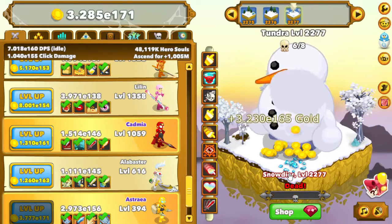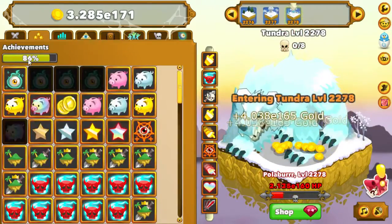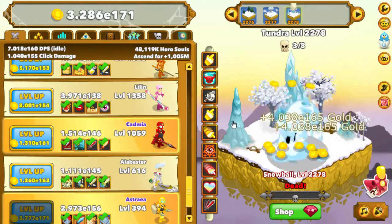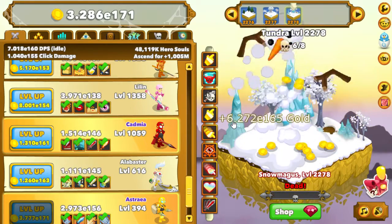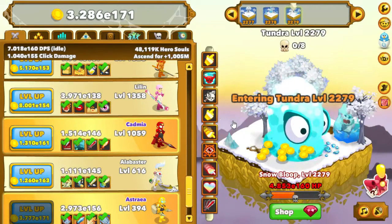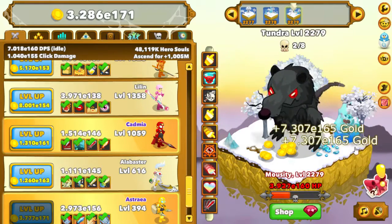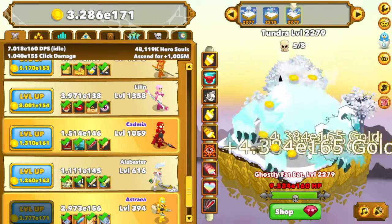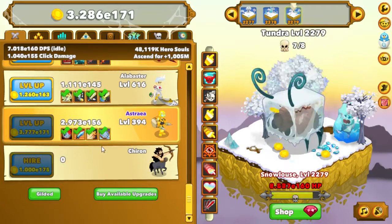We're sitting at about 86% on achievements, pretty much in the top 5-10% of the game. We do an idle spec, so we just play other games and jump in here to update and keep going. We've got our little clan going as well. So the question is: if I'm going to ascend again at this level, what am I looking for and how do I increase?